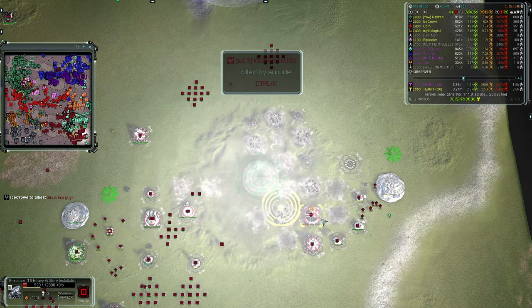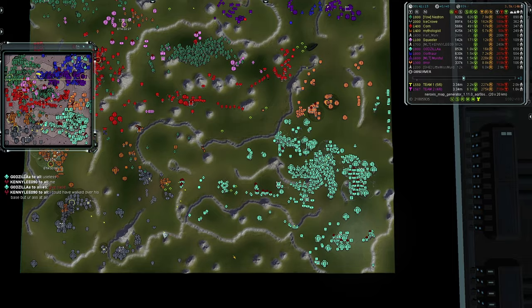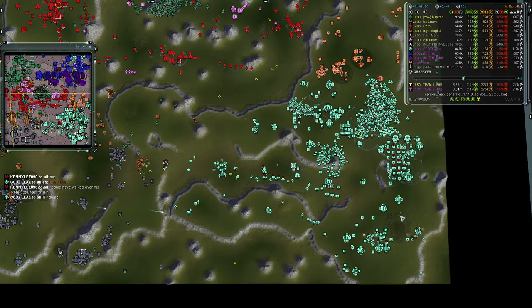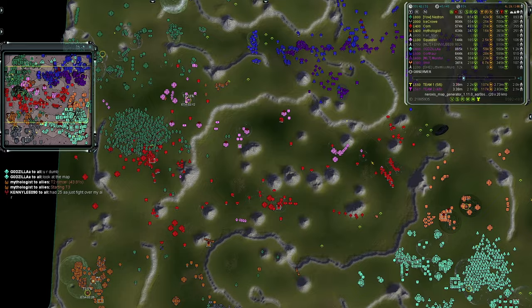The Emissary is somehow still online. Some salt going between the two players in chat. The Emissary does get killed off eventually. 'Look at the map' — Team Two has done decent work pushing the northern line but has lost the middle. Team Two is devoting resources to stop this push.